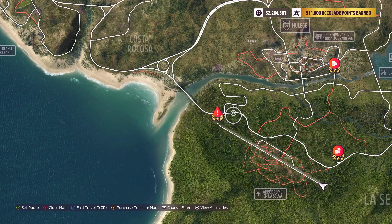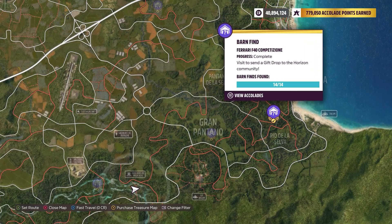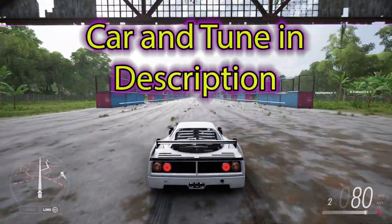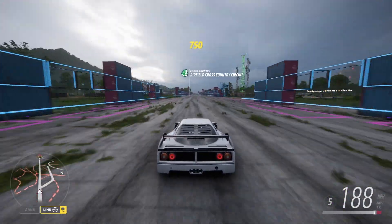But for purposes of this video, I'm in the F40 Competizione. This is the barn find — go grab it if you don't have it. The only reason I'm using this is just to show you this is very easy. This car's top speed's like 220, 240 — I don't remember. Not very high, but it'll definitely do the trick.